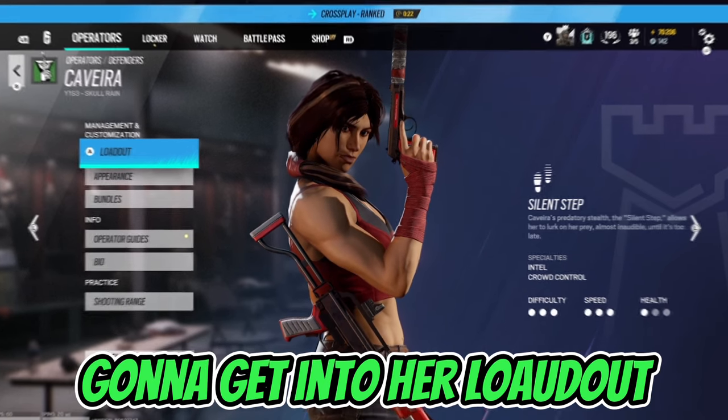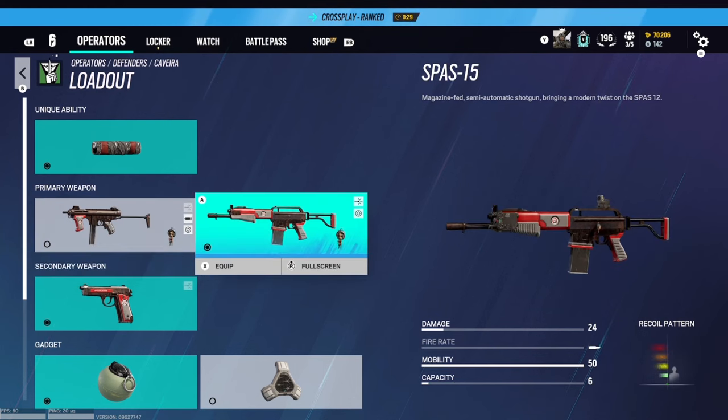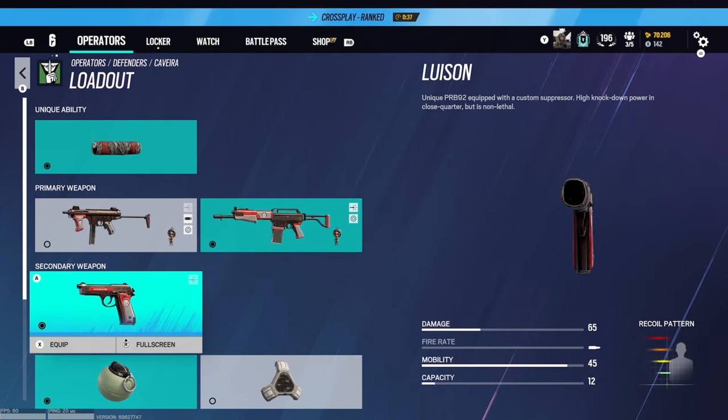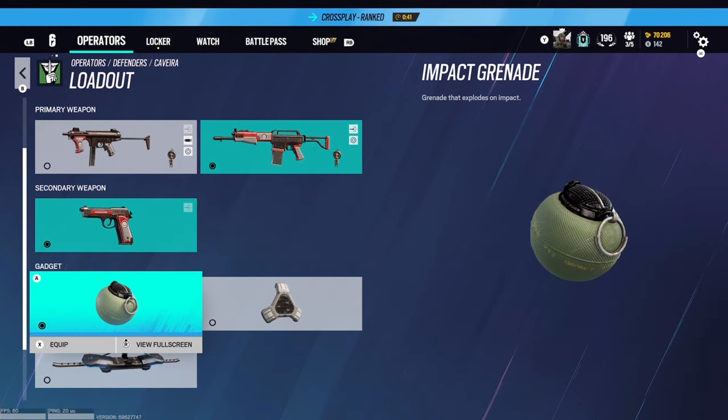First off, we're going to get into her loadout. Cav comes with the M12 SMG. I would like to say this is probably one of the worst guns in the game, and she also comes with a shotgun, the Spaz 15. I would definitely run the Spaz over the SMG because you have the pistol that does more damage than the SMG at long range. Her shotgun overall is pretty nice. She comes with impact grenades, proximity alarms, and the observation tool. I would for sure run the impact grenade over any of these options.